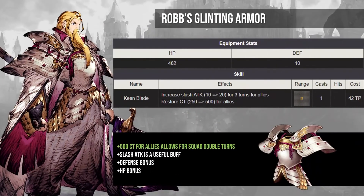Rob's Glinting Armor may not make him immune to snake bites, but it definitely has one of the most broken skills in War of the Visions. The Keen Blade skill increases the CT or count time of nearby units by 500, which basically gives all of your units another half turn. With correct timing and agility on your units, you can allow your whole squad to take two turns in a row. In high level PVP circles, this is actually called the cheese blade strategy, as there's not really any great counter play to it. And for raids, it's a great way to ensure double turns and juice a ton of extra damage for slash chains.